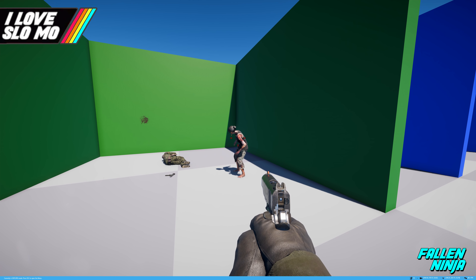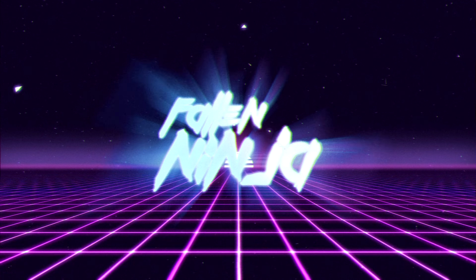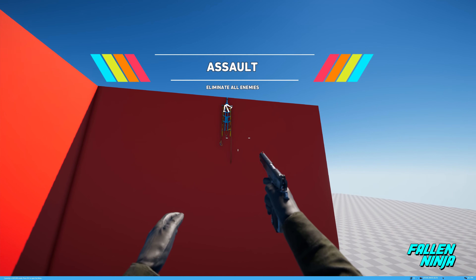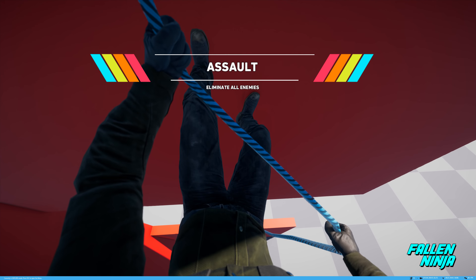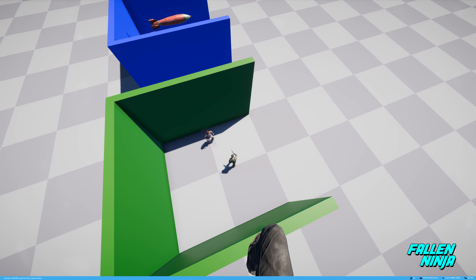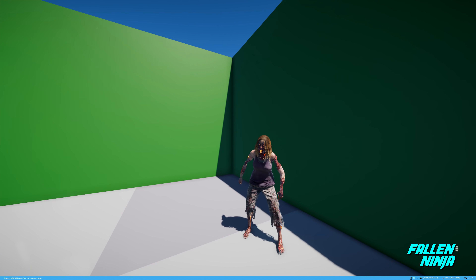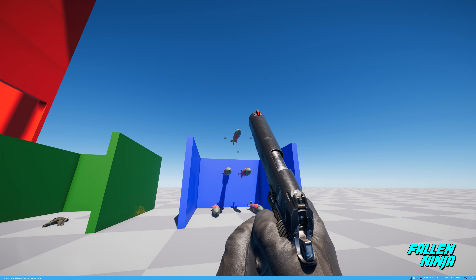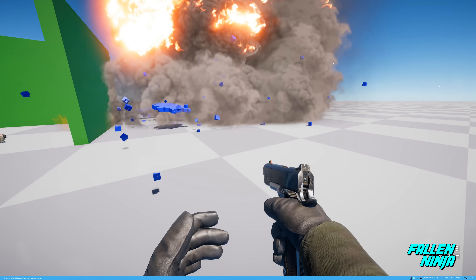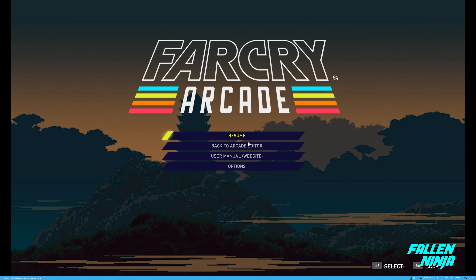Hey guys, FallenNinja here, and today I'm going to show you how to set up slow motion. Right there you can see I jumped in slow motion, then I'm going to do another jump in slow motion, land on this guy, kill him with a shot in slow motion, and then an explosion in slow motion. That right there is a pretty cool thing you can give your players to have fun with.